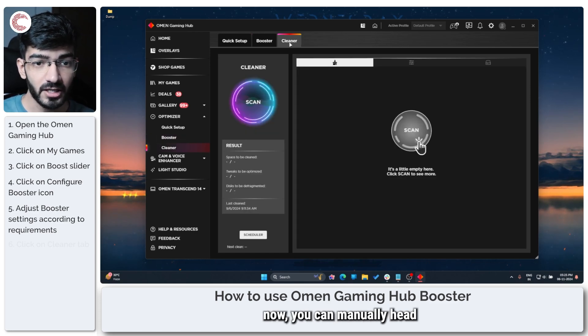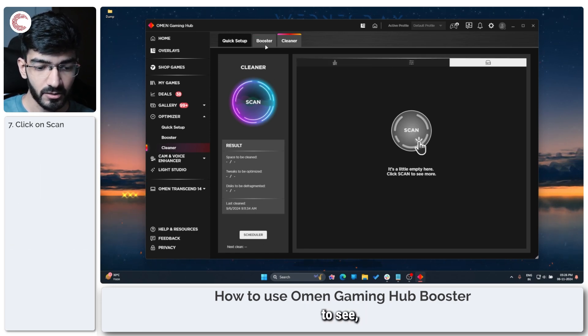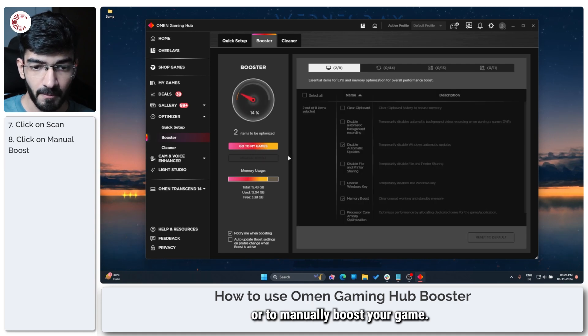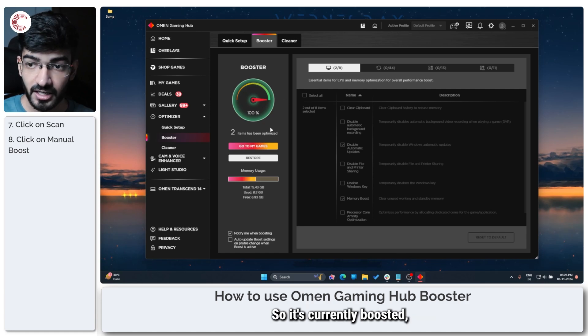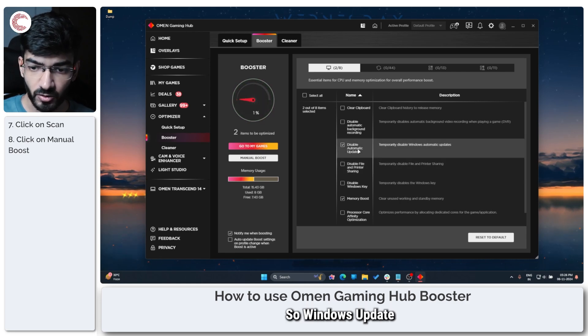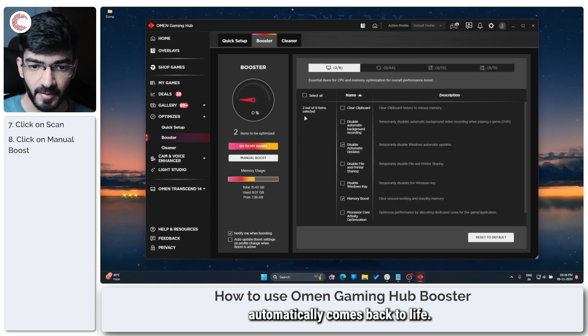You can manually head over to the cleaner tab and scan your system to see what storage you can clear up. There is also a manual boost option that you can run to manually boost your game. Clicking it activates boost mode based on your selected system settings. You can then click restore and all the disabled services — like Windows Update, memory boost, and everything else — automatically come back to life.